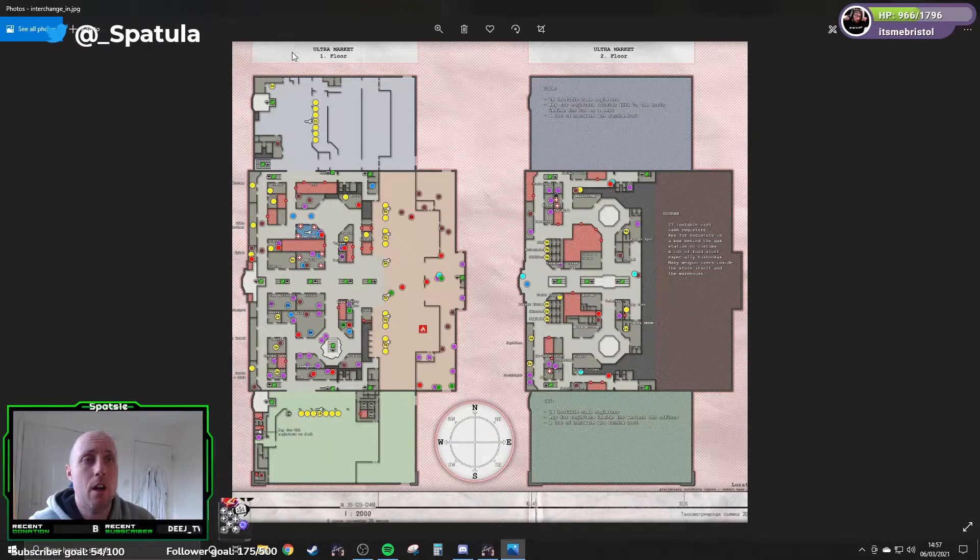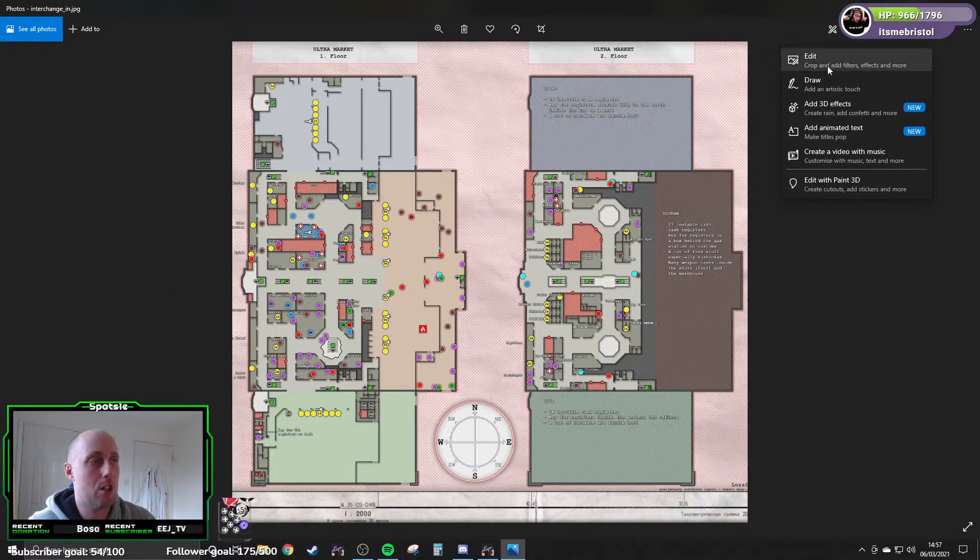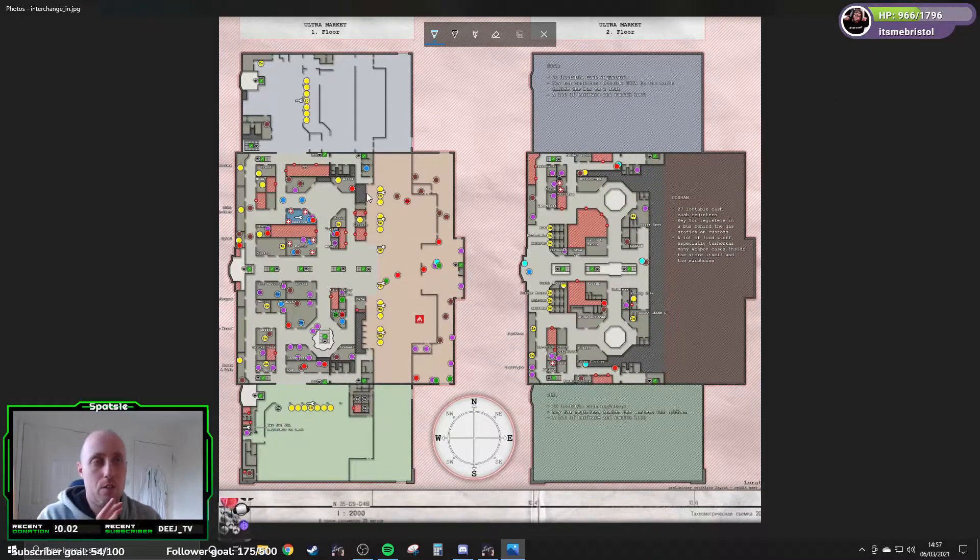That's the outside — let's have a look inside. You can see the building and one of the entrances I was looking at. This is the Superstore from the top: this is the main floor and this is the top floor — technically floor one.